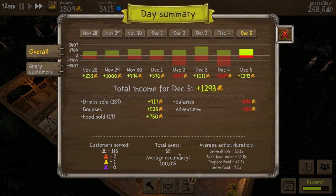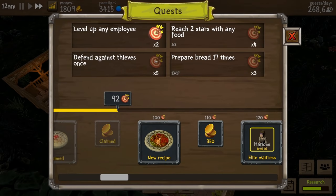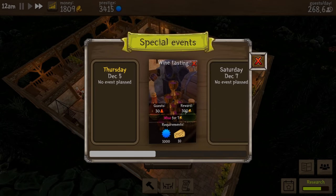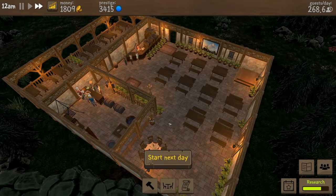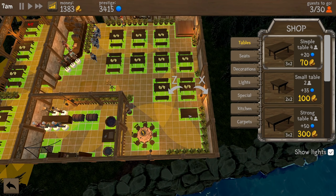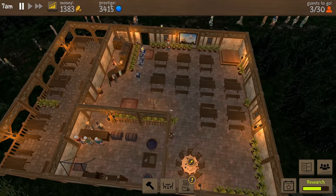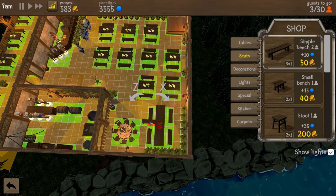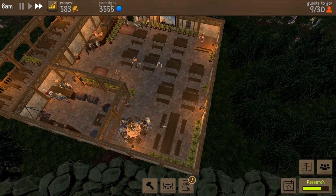Average occupancy for today was 100% with no angry customers — that's good. Level up any employee. We really need to get the second floor — we need gold people for that. We probably need another bar too because our drink serving ratio is getting a little high. Let's start the next day. I think we need more tables in here — let's put them right in here. The problem is our plants might be a little in the way. What if we rotate it? We could get one table in here — or what about a long table?